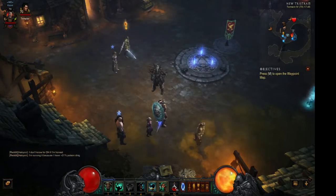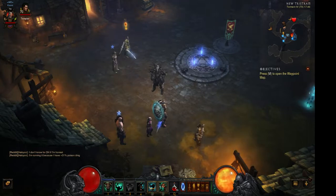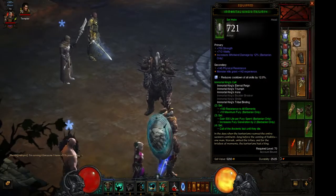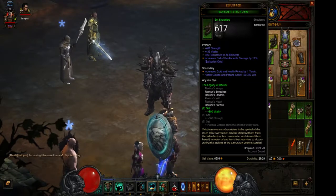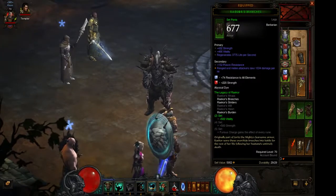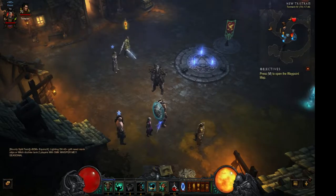That's pretty much it, folks. That's the Lightning Whirlwind Barbarian build — you can make use of it starting from Torment 1 to Torment 4. And maybe if you find the full Immortal King set, at least 4 pieces, you can respec to a Physical Whirlwind build. Or if you find Raekor's, you can go with Furious Charge or a Wild Charge build. By the way, I'm recording my progression with this character and sharing it on YouTube, so if you have any time please watch it to see how this build performs in Greater Rifts. Thanks for watching and have a nice day.